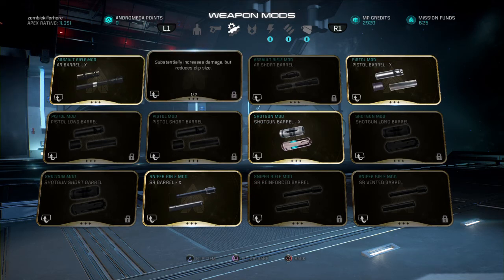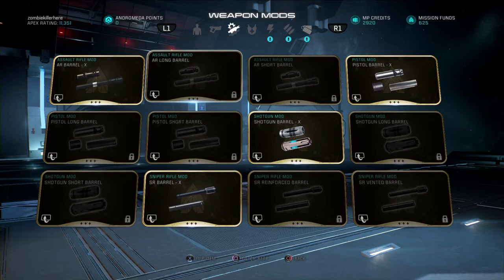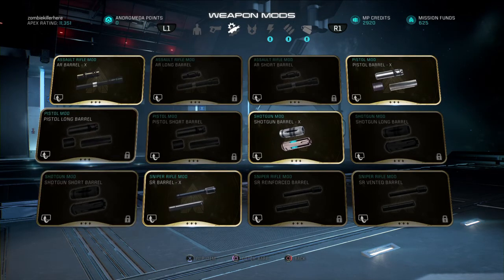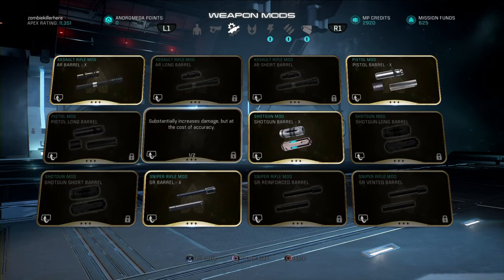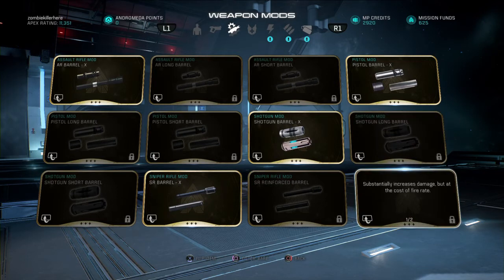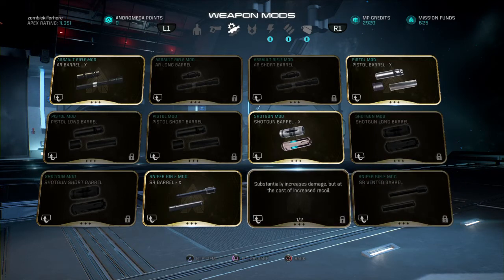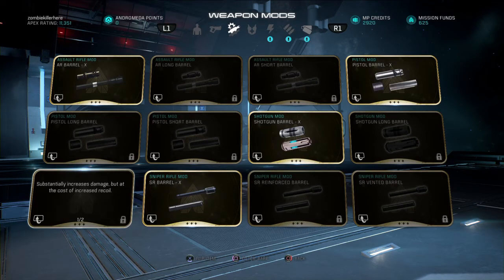Increase damage at the cost of reduced clip size. Increase damage — reduce accuracy. All of these are going to be damage so I'm just not going to say damage: at the cost of clip size, at the cost of accuracy, at the cost of accuracy, at the cost of fire rate, at the cost of recoil, and at the cost of recoil.